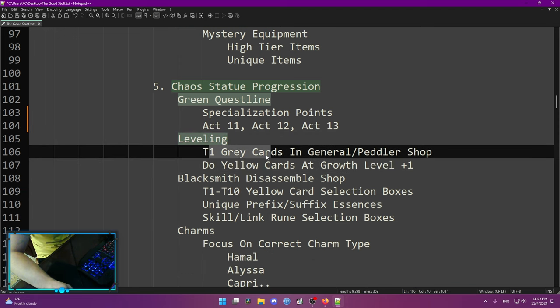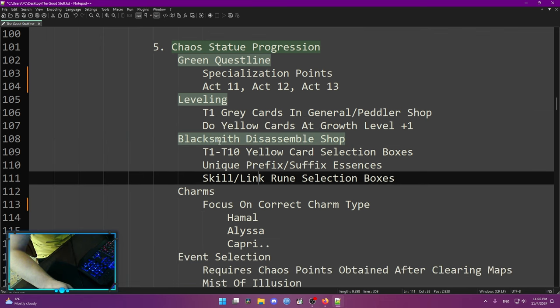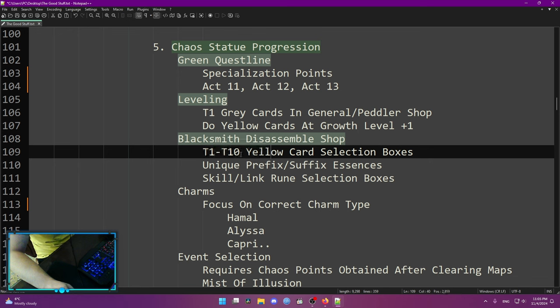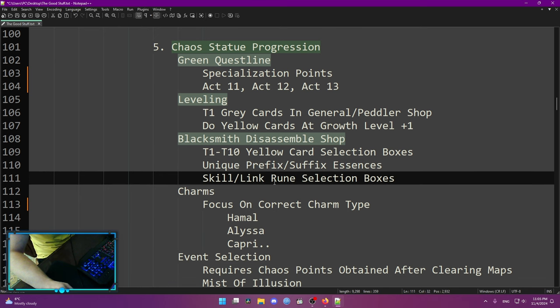For leveling, you need to know two things. First, you can buy great cards in the General Peddler Shop if you dropped cards you needed. Do yellow cards at growth level plus one — this will be harder but give much more speed. Leveling early in the season is really slow. Also important is the Blacksmith Disassembly Shop where you can buy T1 and T10 yellow card selection boxes — you no longer need to grind specific cards. Every single card has a specific authority; for example, Yunos cards only drop Boreal charms. In the shop you can also buy unique prefix/suffix instances and some skill link rune selection boxes.